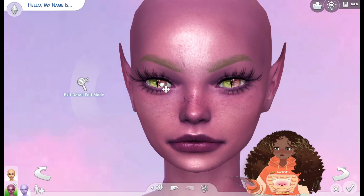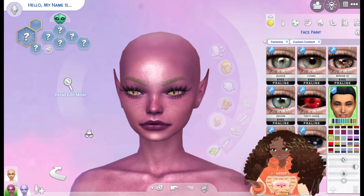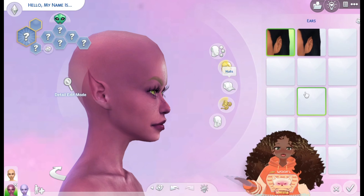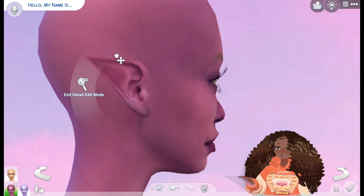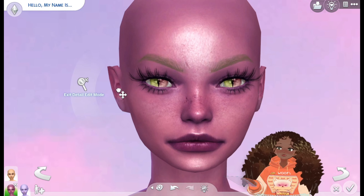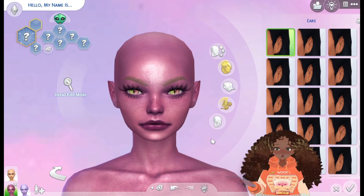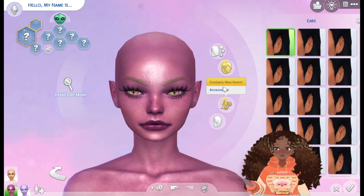I think we'll use this eye option that divides the color and looks pretty cool. Making them a bit bigger makes more sense since she's supposed to be an alien. For the ears, I want to swap them so the pointiness is visible even when facing us, and I want the ears to stick out of whatever hair we give her.